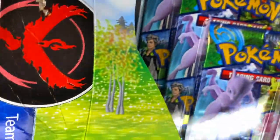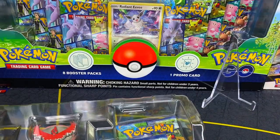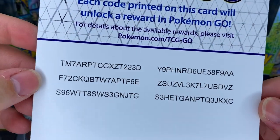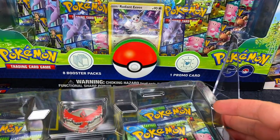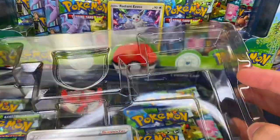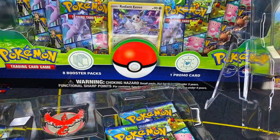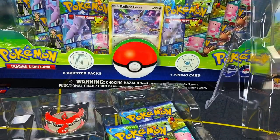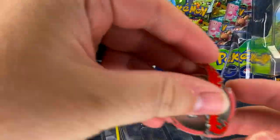When I first saw this set I wasn't too excited, I'll be honest. But there are a few cards in here. Also, here are some codes — I think this is for Pokémon GO actually, so there you go. Here's that code card for Team Valor, and we get six packs.